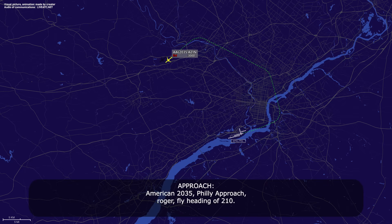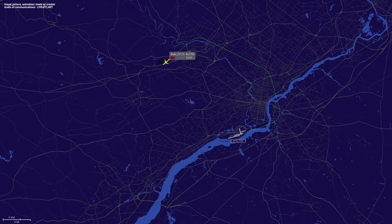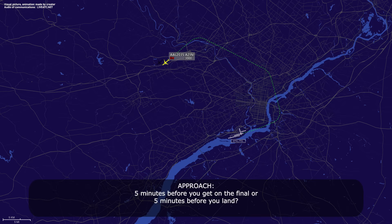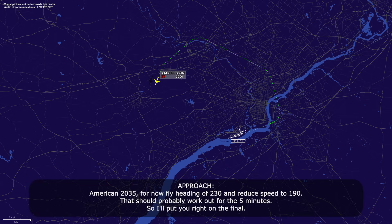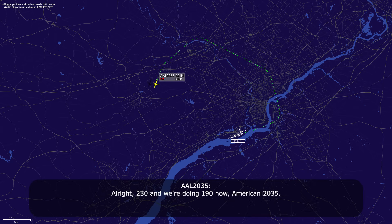Fly heading of 210. 210, American 2035. We need about five more minutes and we'll be ready. Five minutes before you get on final, or five minutes before you land? Five minutes before final. American 2035, fly heading of 230 and reduce speed to 190. That should work out for the five minutes — I'll put you right on final. All right, 230 and we're doing 190 now. American 2035.